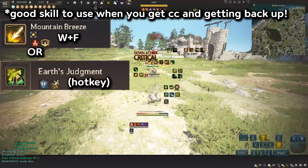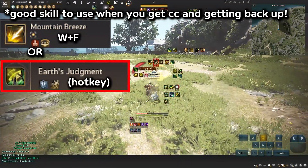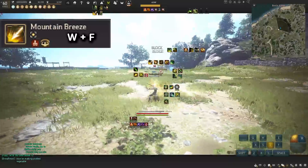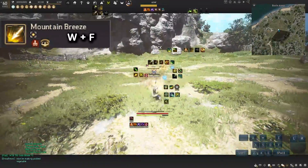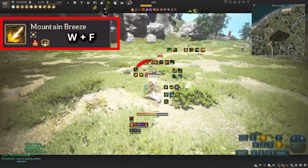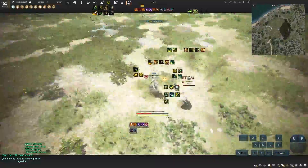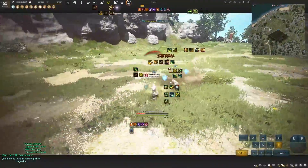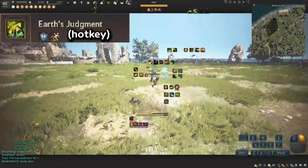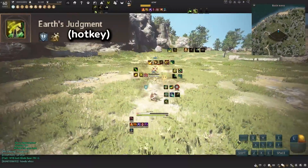As an Archer player, you'll face scenarios where you get knocked down. What you want to do is use Mountain Breeze — which is W-F — in order to get out. Another option is Judgment — press number 3 — and then use your abilities afterwards. Earth's Judgment has a frontal guard and backs you up, which makes it really useful in combos when you're getting pressured.